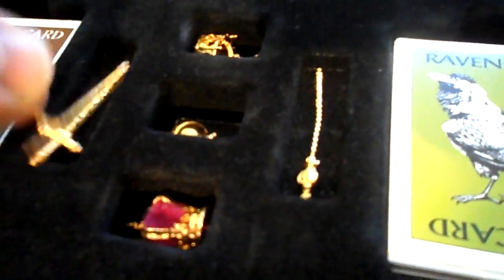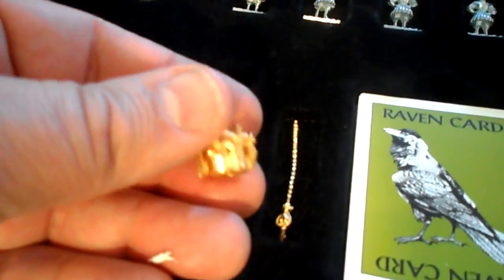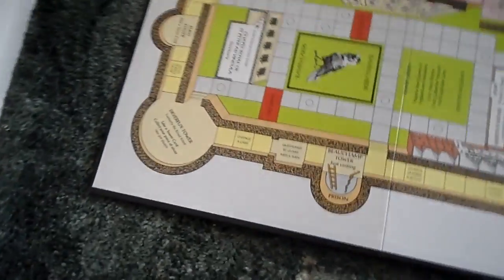There are flags, castles — you've got all these little metal bits in here. You can tell this is a quality game by feeling all the metal in it. We've got some quick reference guides, the rules of play, and here's the board.